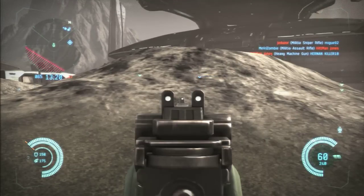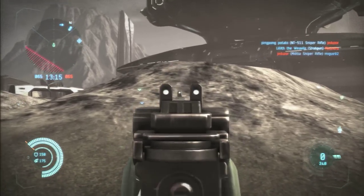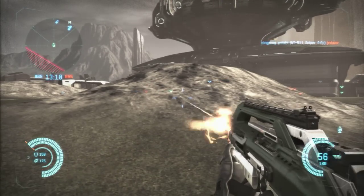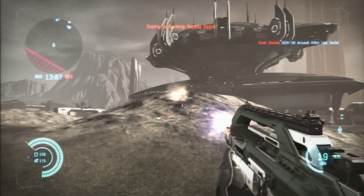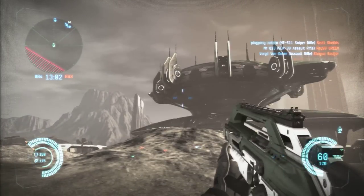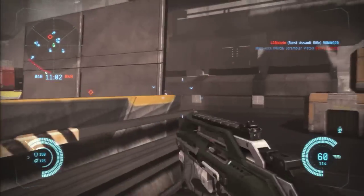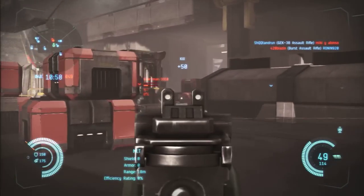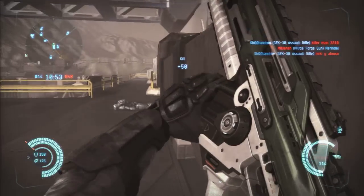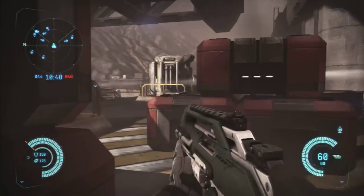Now we're going to go into the recoil, rate of fire, reload speeds and stuff like that. As you see here, it comes with a clip size of 60 rounds and a maximum ammunition of 300 rounds. That's a pretty big clip, considering that the Militia Assault Rifle only has 48 rounds, which is the starting assault rifle, and the Breach Rifle — the Tier 2 — comes with 36. They all come with a maximum ammunition of 300, so that's pretty much standard.